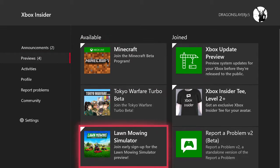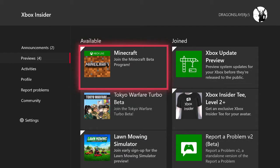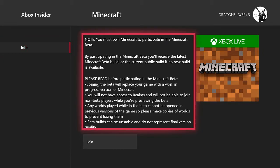You could get more previews as you level up. For you to be able to get Minecraft 1.17 — Cliffs and Caves — you go into Minecraft right here, then go to Info. It's gonna tell you everything you might want to read. Joining the beta will replace your game, so basically if you have the Nether Update right now, which is 1.16...